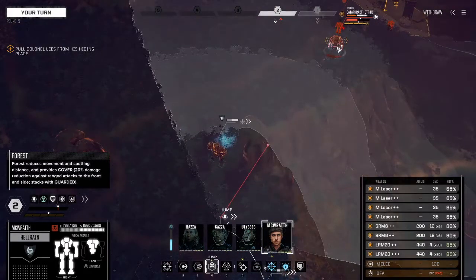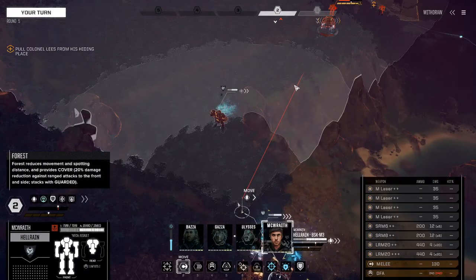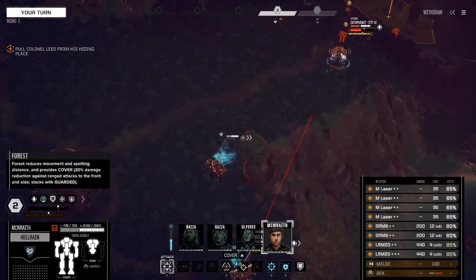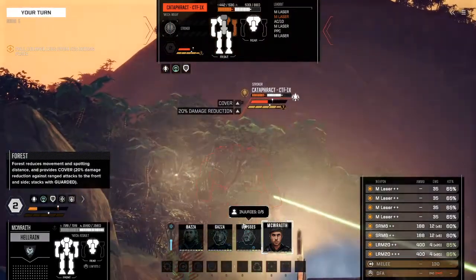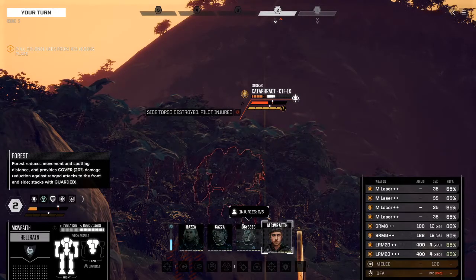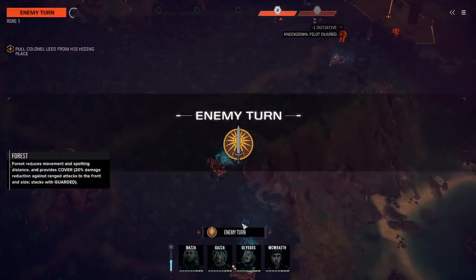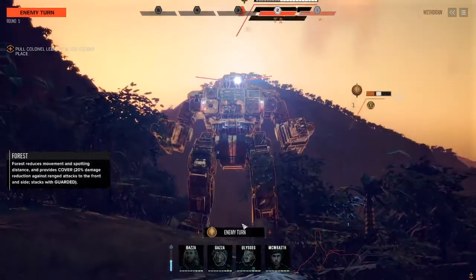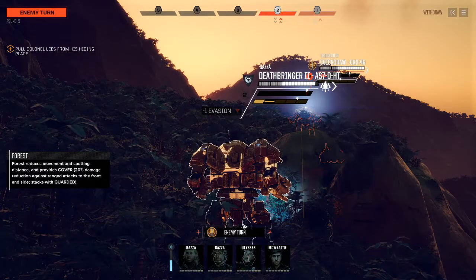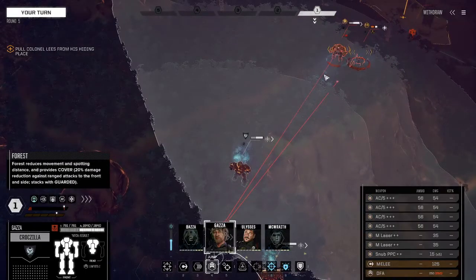I'll just keep jumping around. I'll keep him in the back — yes he is in range. That's three injuries he's had now. That's a damn Quick Draw. I think we'll be right though — good opportunity for a precision strike, engaging jump jets.